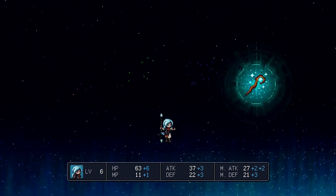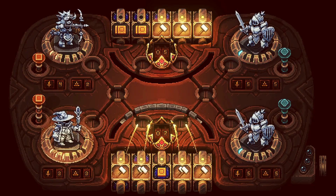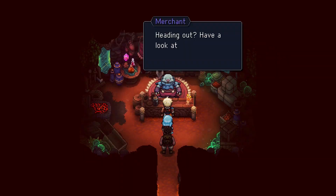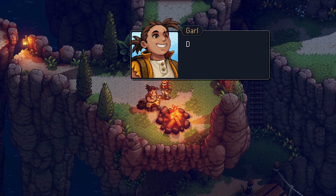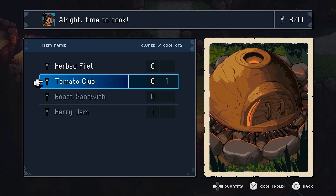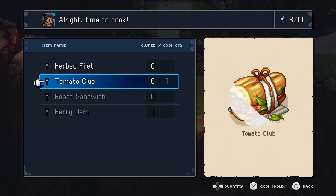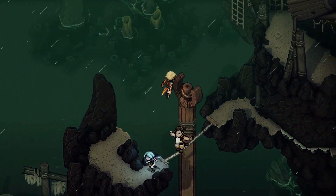Sea of Stars' visual style is strikingly presented with carefully designed pixels. Each character, monster, and environment looks as if they have been brought to life in detail. The game's world is vast and atmospheric, ranging from underwater cities to the sky. This world is made even more vivid by the day and night cycle.